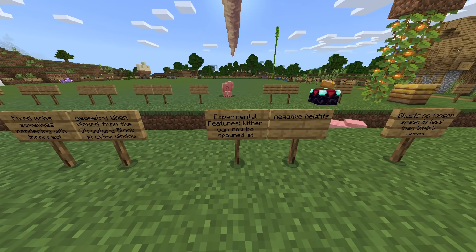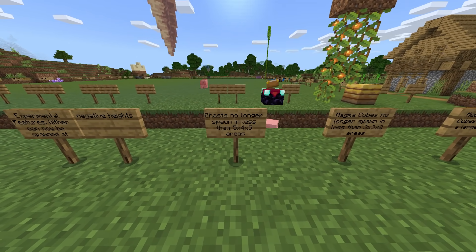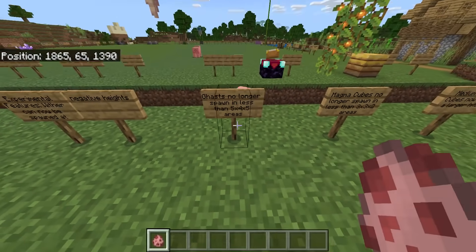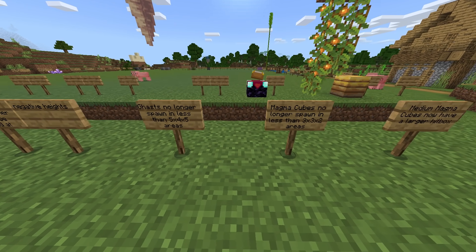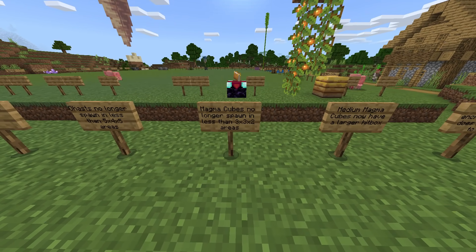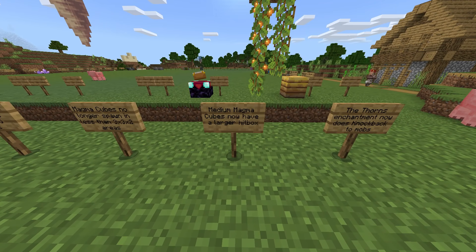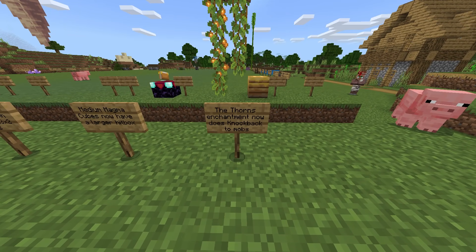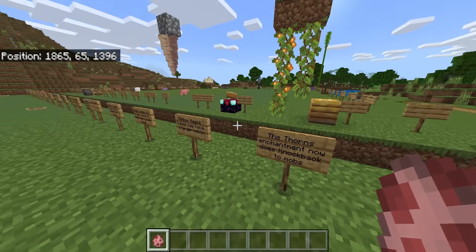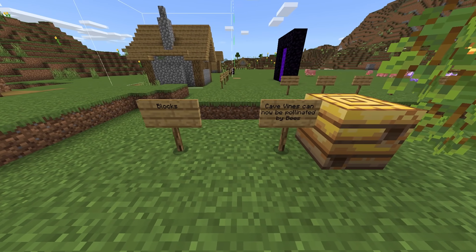Experimental features: the Wither can now be spawned at negative heights. Ghasts no longer spawn in less than a 5x4x5 area — so good. Magma cubes can no longer spawn in less than 3x3x2 areas. Medium magma cubes now have a larger hitbox. The thorns enchantment now does knockback to mobs.